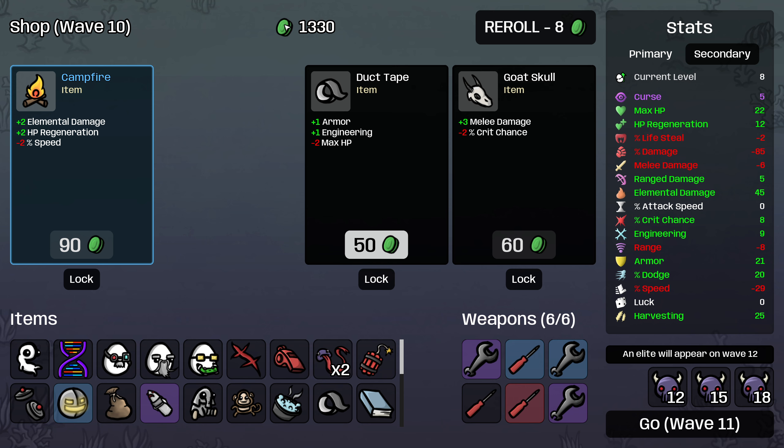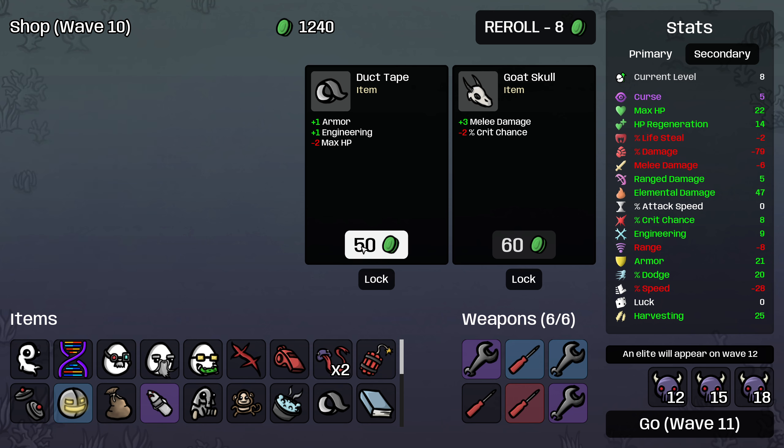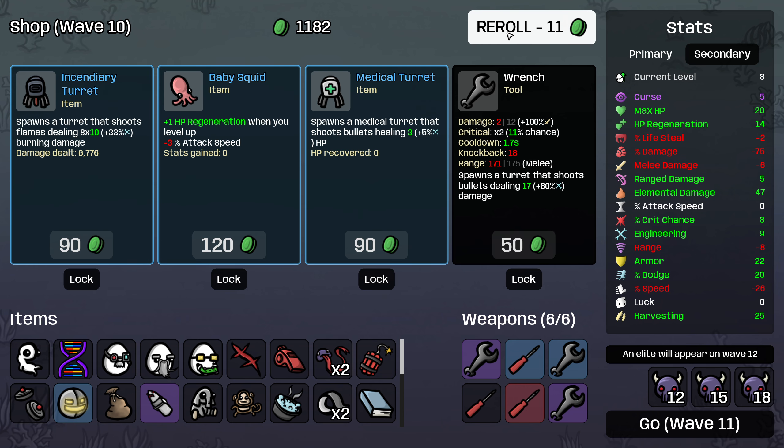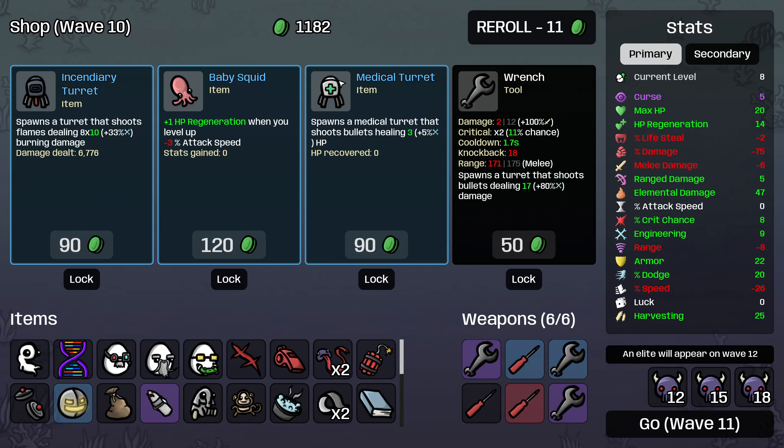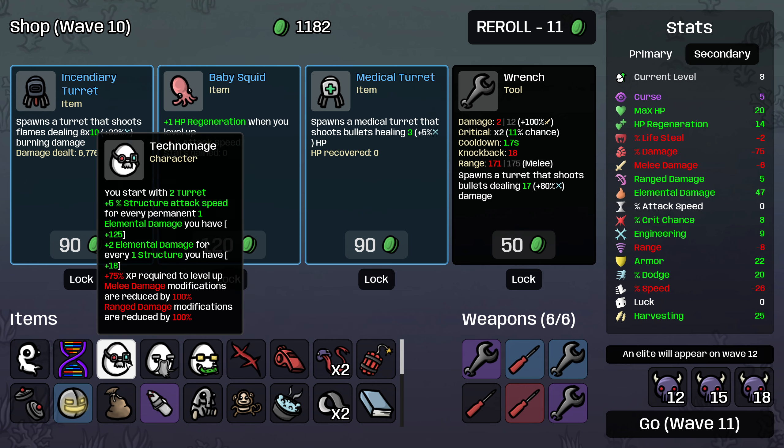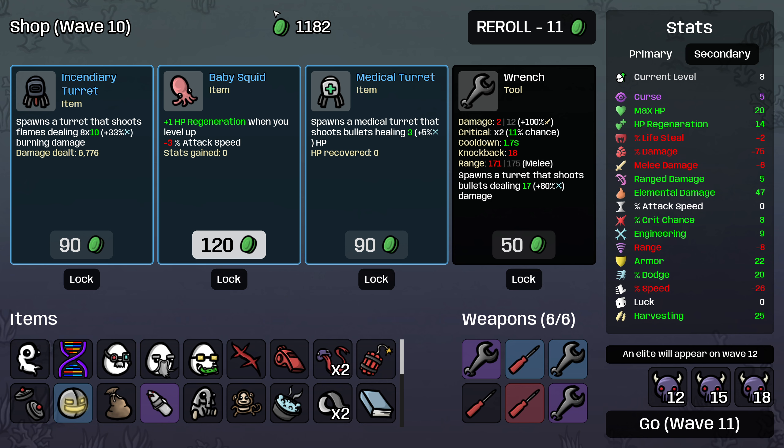Baby squid — we are almost never going to level up, even with the scar, because of the huge penalties that Techno Mage gives us. I guess even if we get two or three regeneration off it, it's probably worth it. So maybe I'll just grab that. We'll go ahead and combine here and buy the wrench, medical turret, baby squid, and incendiary turret.